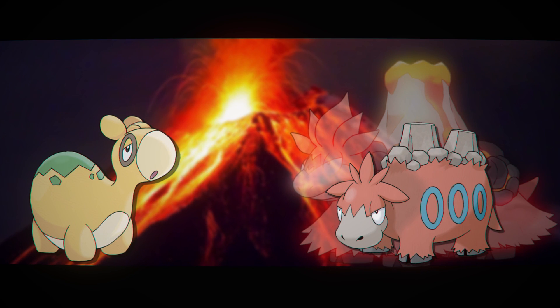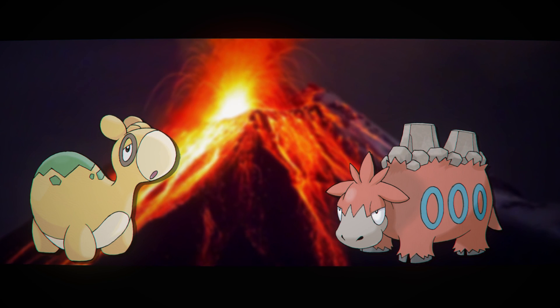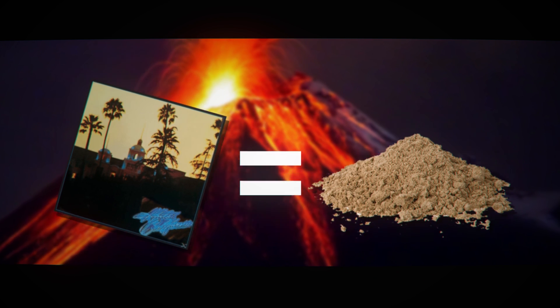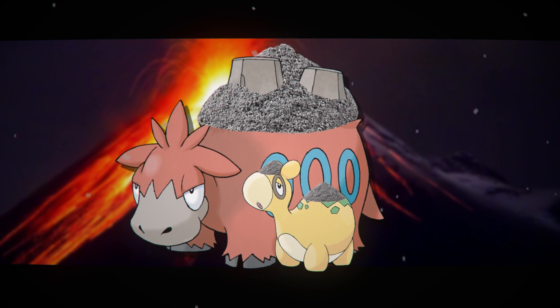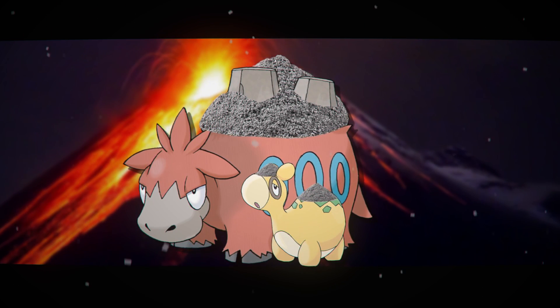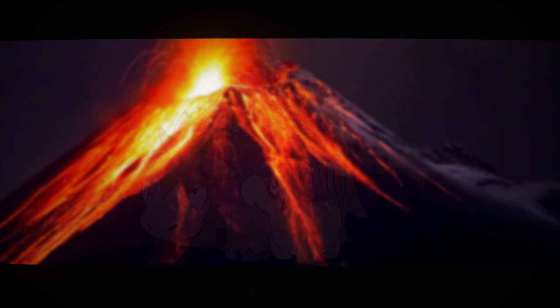Numel and Camerupt are both ground camels that love fire. In fact, they have magma inside of them. And what is magma? Well, soft rock — and soft rock is basically ground. They eat the ground and stuff too to make that magma inside of them. And they also love to just sit around volcanoes and let volcanic ash fall on them, which I'm not sure helps their ground typing, but it's a fun fact.